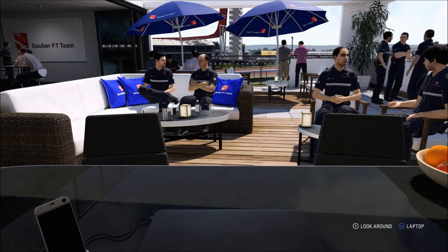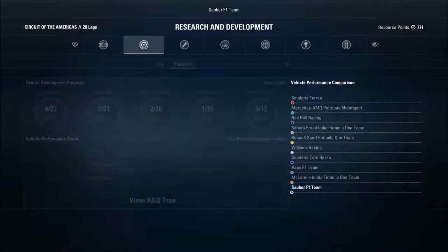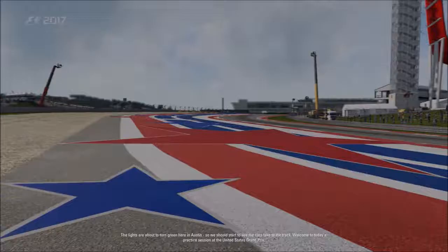Welcome back to the Salva Career Mode, part 17 and round 17 of season 1. As you can see from the tower, we are here at the Circuit of the Americas in Austin, Texas, to start off the final few races of the season. Just three American races and then the final race in Abu Dhabi. Thankfully, no one has made any major upgrades except a minor one for Force India. Let's get into practice for the US Grand Prix.